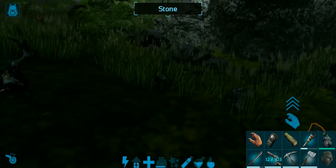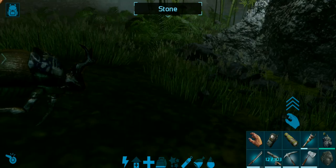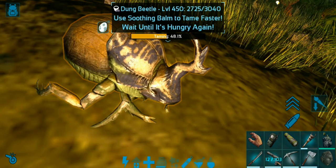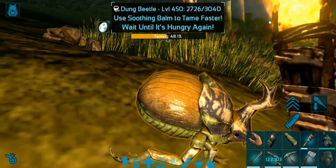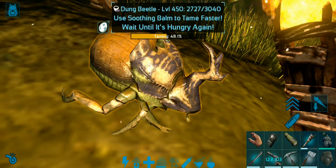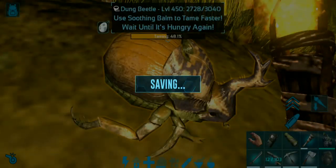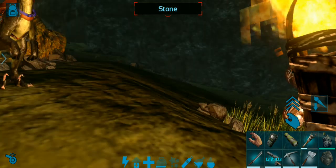While we're waiting for it to request another feed, let's talk about its uses. You are better off having the highest level you can find, and once you tame these fellows up, you should level up their weight. These guys can also be tamed using spoiled meat or normal raw meat, but the most effective is large animal feces, moderately effective is medium animal feces, and least effective is small animal feces.